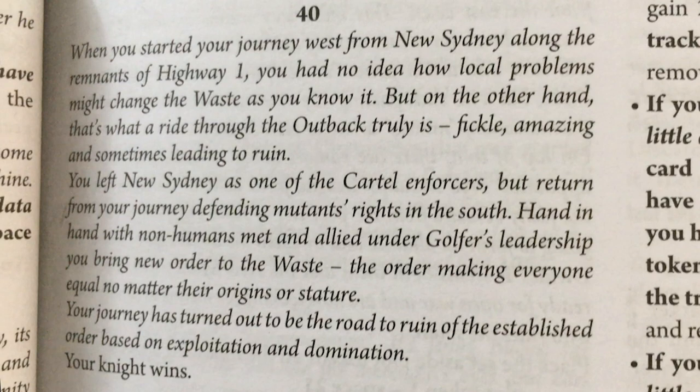From now on, you're the honorary citizen of Carcassville — probably the only non-mutated human to hold this title. Not much later, the final offensive to the east of the Great Divide starts and you're on Highway 1 yet again. When you started your journey west from New Sydney along the remnants of Highway 1, you had no idea how local problems might change the waste. You left New City as one of the cartel enforcers but returned from your journey defending mutant rights in the south. Hand in hand with non-humans, allied under Golfer's leadership, you bring new order to the waste — the order making everyone equal, no matter their origins or stature. Your night wins.